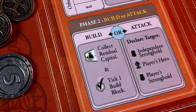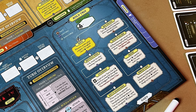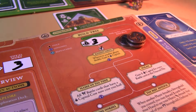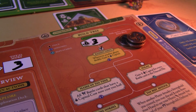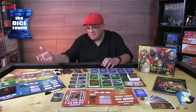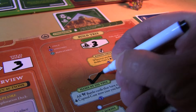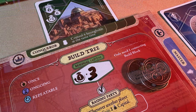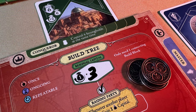Then it's time for phase two, where you have to make a tough choice: are you going to attack or are you going to build? If you choose to build, you move down your build tree, gaining special abilities and capital. You start with a default value and get money to go down the build tree, and defeating strongholds ups that value. There are three different types of build tree items: once, repeatable, and ongoing — all referenced on your player board.